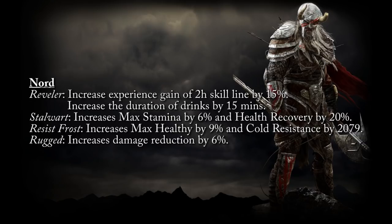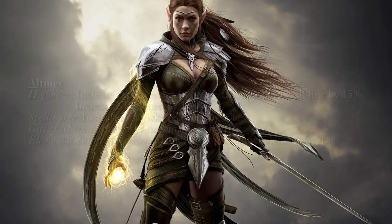Last for the Ebonheart Pact we have the Nords: increases experience gain with the Two-Handed skill line by 15% and the duration of consumed drinks by 15 minutes. Stalwart increases max stamina by 6% and health recovery by 20%. Resist Frost increases max health by 9% and gives 2079 cold resistance. Rugged increases your damage reduction by 6%, so you just take 6% less damage.